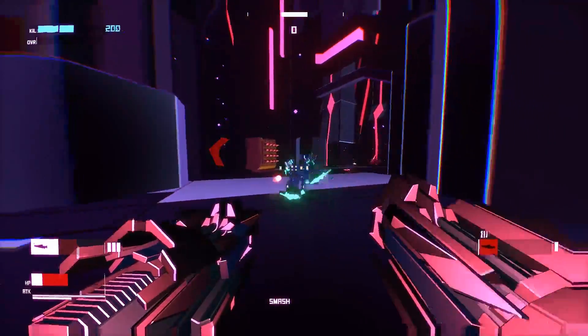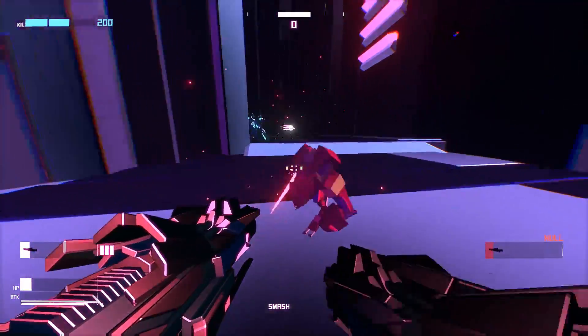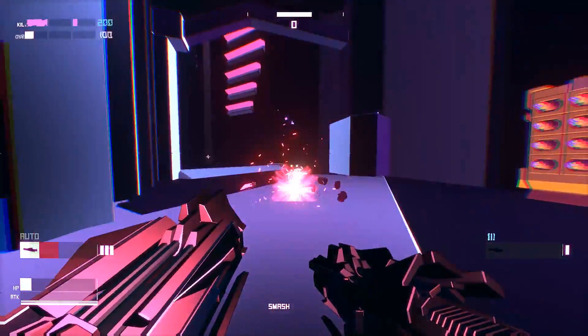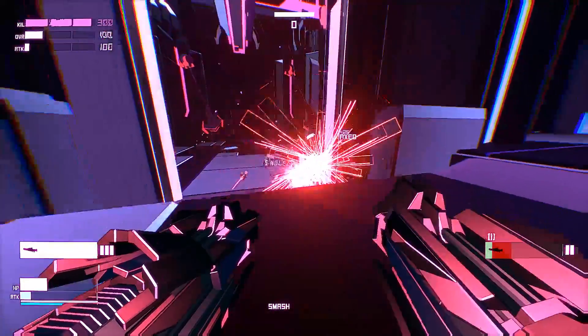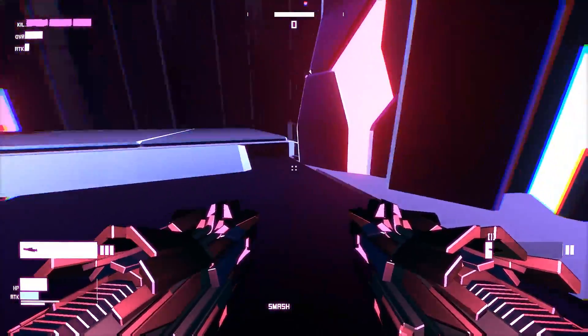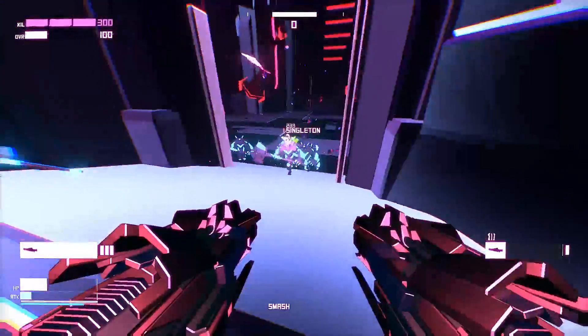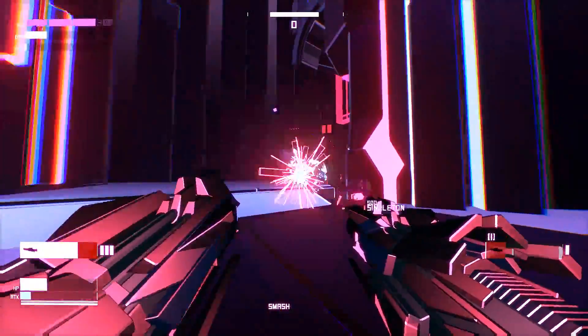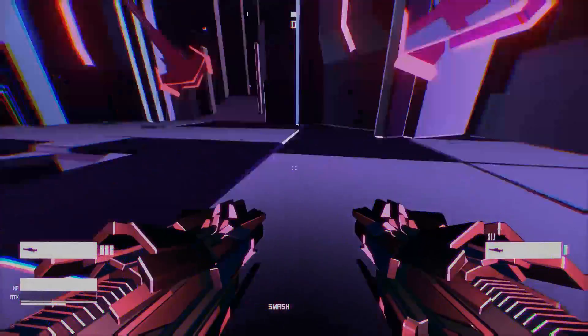Because if you won't dodge, you will die quickly. The second mechanic you will need to be using to keep yourself alive are essentially combos, called syncs here. These are different sequences of attacks or combinations of attacks and movements that will grant you different bonuses. And since these bonuses include things like health and ammunition, you will really need to use them — otherwise you will be very limited in what you are able to do. And I really, really like the combo mechanic.